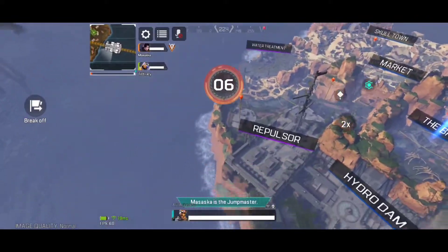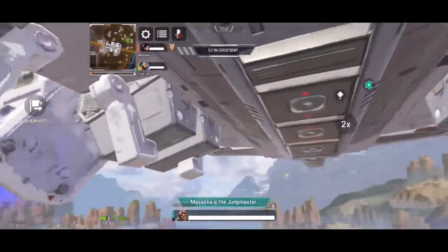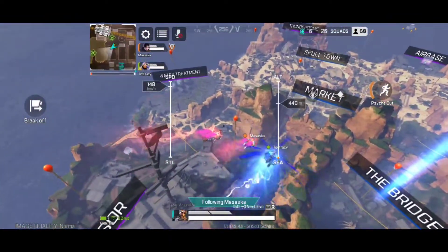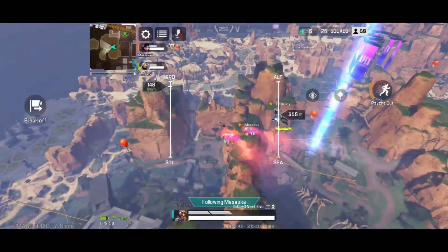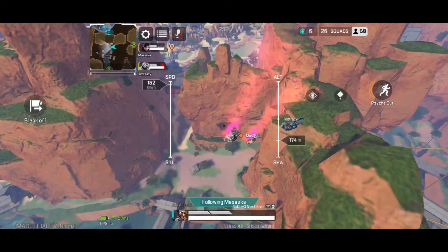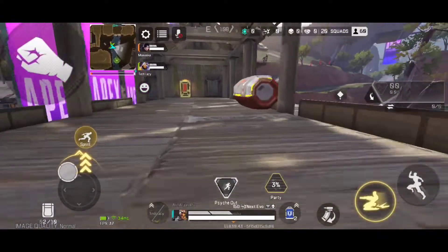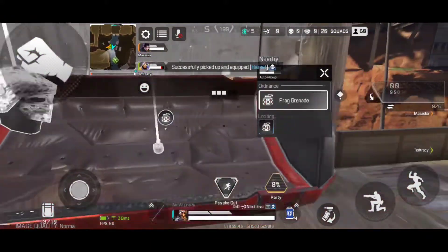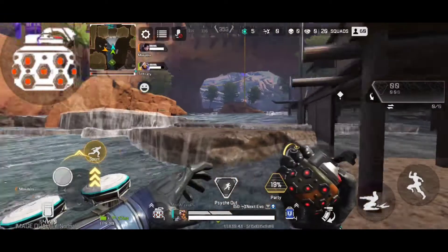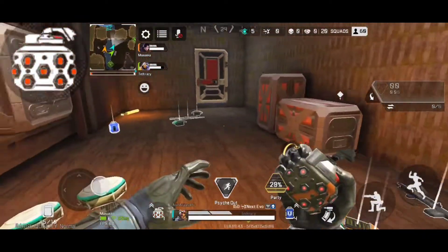Look at that — it really copied the original PC Apex Legends. For me with the Snapdragon 855, it's not too intensive. There's a little bit of stuttering when you drop, but only for a few seconds. Once you're on the ground it moves like butter. The sensitivity is a bit fast for me though.